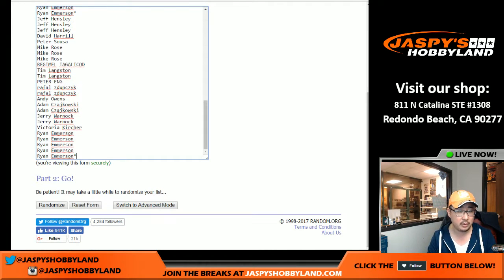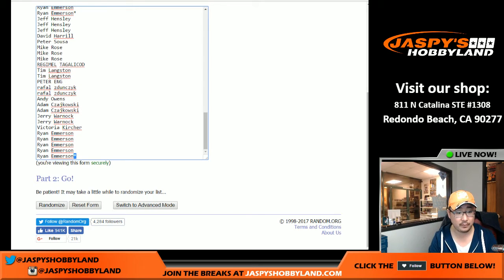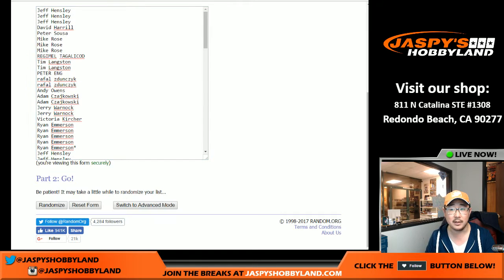Because there are four random numbers, I need to quadruple the list — so there's one, two, three, four sets. You can see Ryan Emerson's last spot in Mojo Star at three and four. So there should be 100 total on this list.